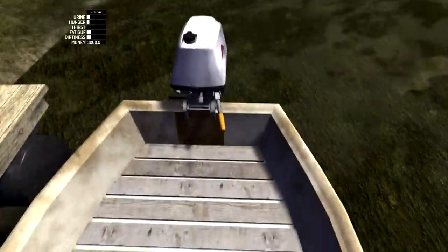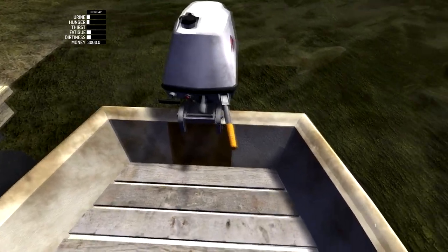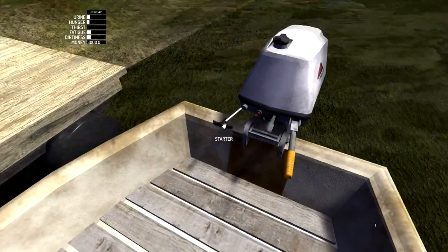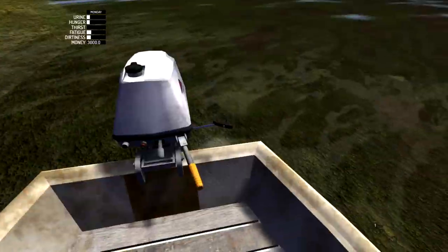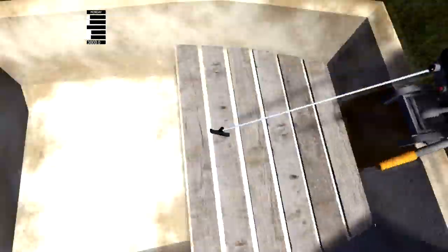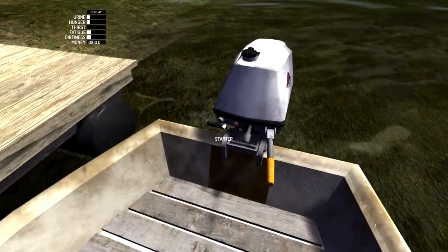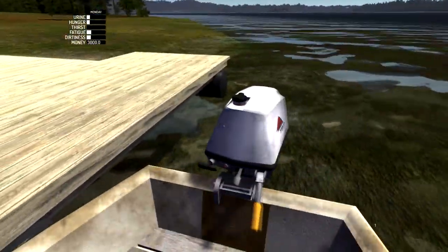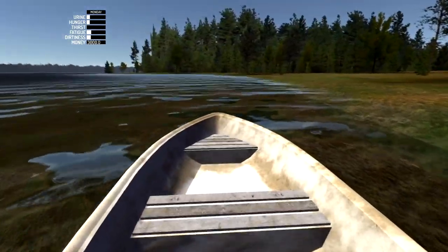So we have to turn this on. There we go. Gear select. Engine shut off. There we go. I don't have to make sound effects — it does it for me. Did we start it? We're doing it. We're driving the boat. I thought you'd have to manually do that, but no, we can just turn right.